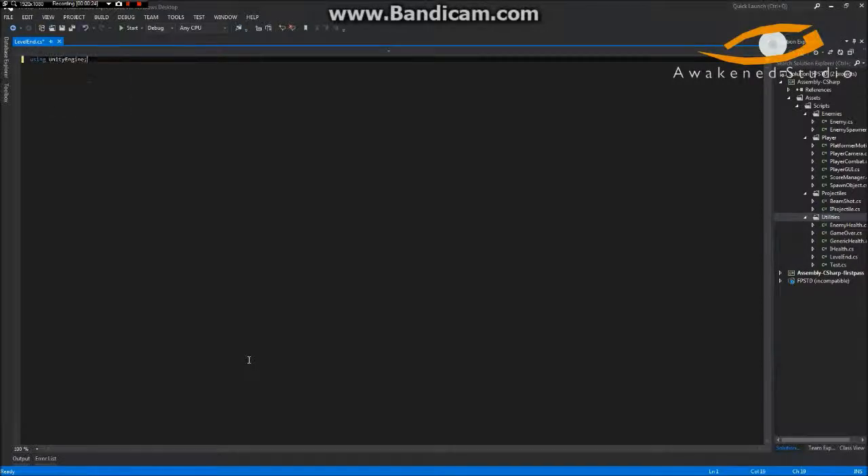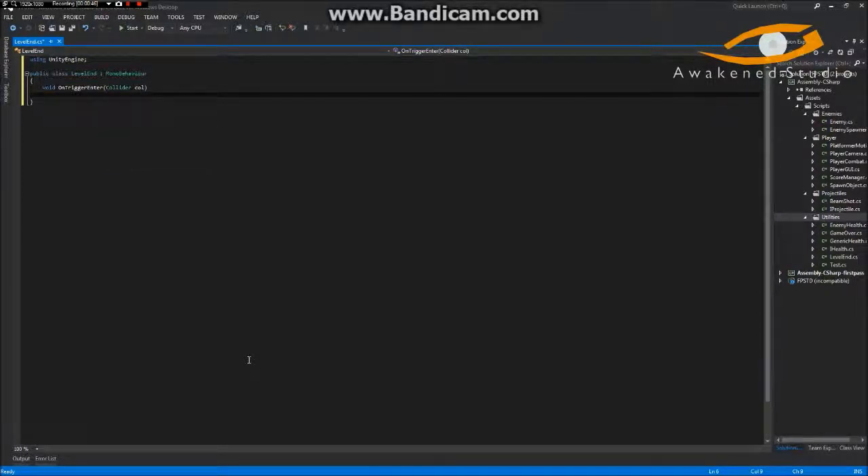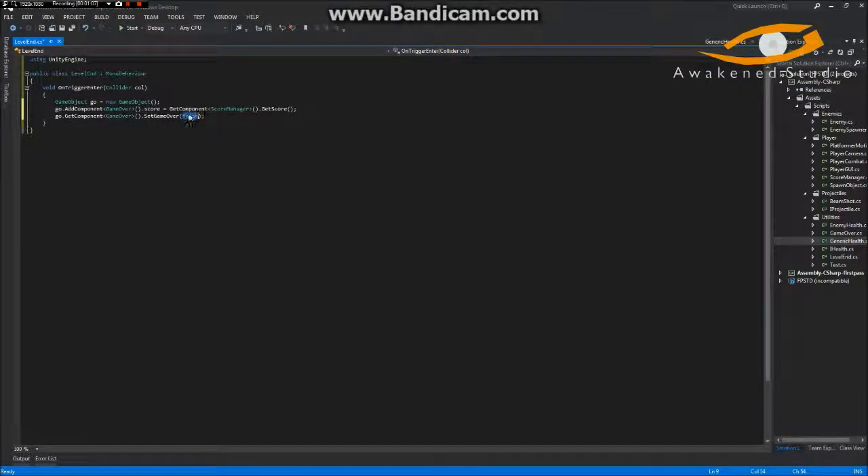We'll do OnTriggerEnter and take in a collider. We'll use the same logic as before with our generic health script — go ahead and copy that code, paste it in here, and then set false to true. So we're creating a new game object, adding the game over component to it, and setting the score via GetComponent of score. However, this will try and access the level end's score manager, not the player's.